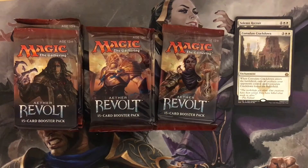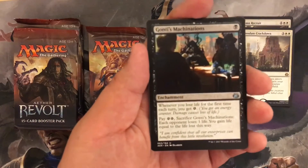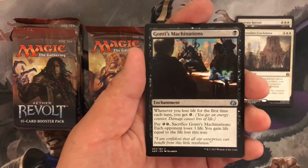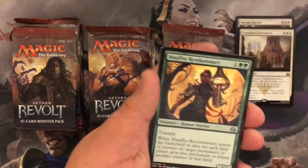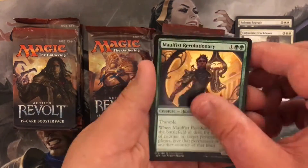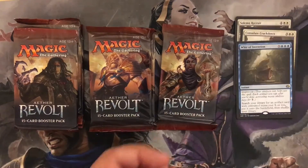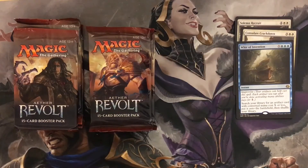Let's see if we can pull a mythic from this bundle box. We've got Gonthi's Machinations — still don't know how to pronounce that — Malthus Revolutionary, Lifecraft Awakening, and Whir of Invention. This is probably the third one I've pulled since I started cracking these packs. Hindsight spoiler: for the other box I pulled two of them.